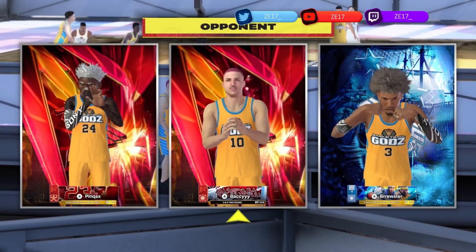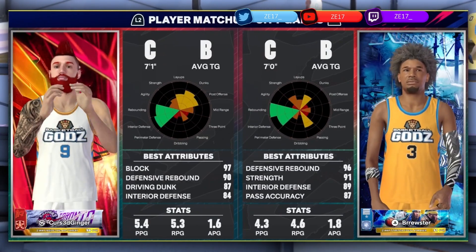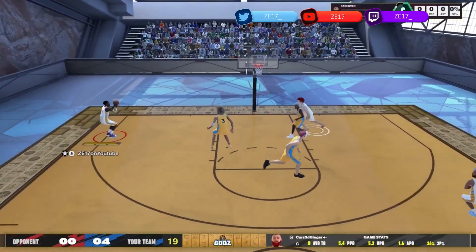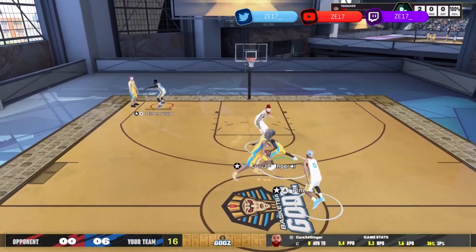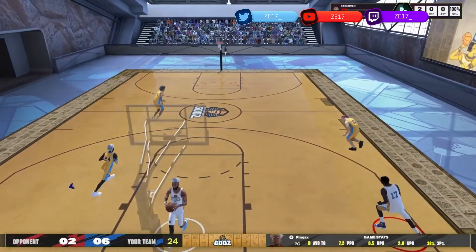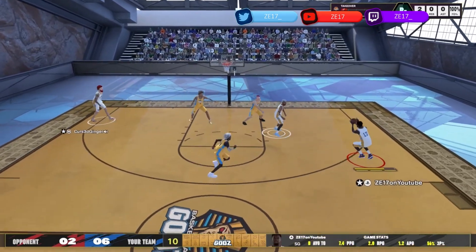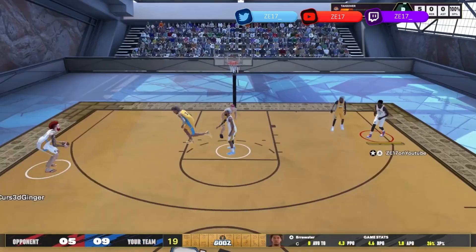Yo, what is good? It's Z17 back with another video. This is some footage from Basketball Gods on my 99 overall. Let me show you what I can do with this build. I have some good teammates for this event. I'm getting open on the mid-range and that's a green light. This jump shot is so cash. I've dropped the jump shot video probably by the time this is out, but this isn't the same jump shot — slightly different but very similar.